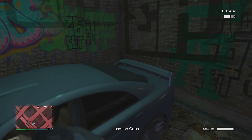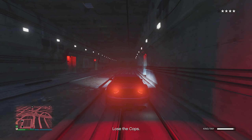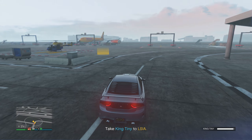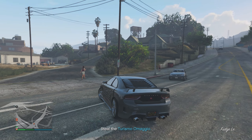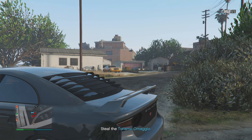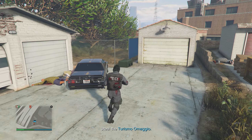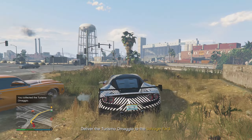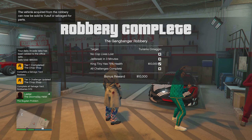Make your way to the stashed getaway vehicle, where Tiny will hop in. Lose the cops — use the classic subway spot nearby and wait for the wanted level to clear. Then take him to the LSIA helipads for a cutscene, after which he'll direct you to infiltrate the Vagos hideout where the vehicle is stashed. Park your car sideways for cover, take out all the NPCs, grab the car from the garage, and drive it back to the salvage yard to complete the Gangbanger Robbery.